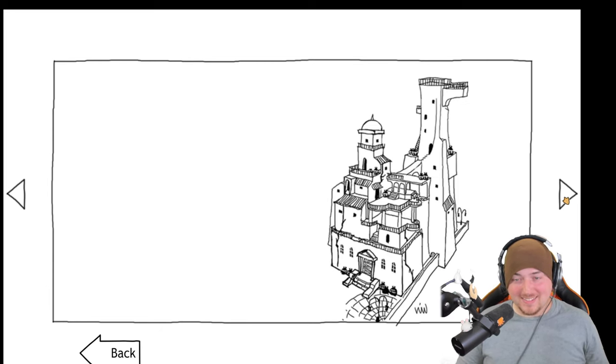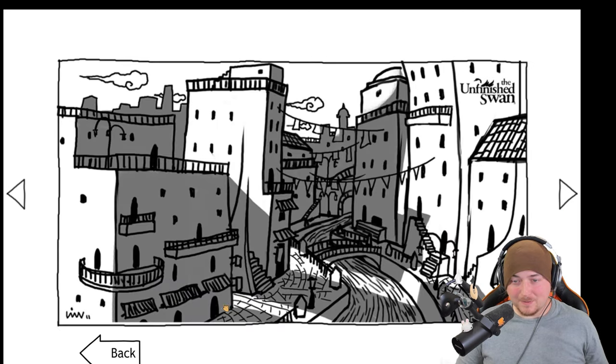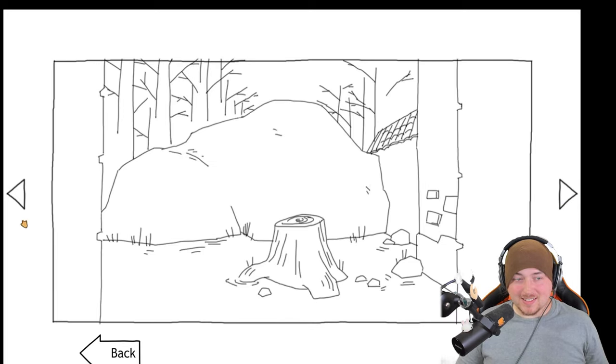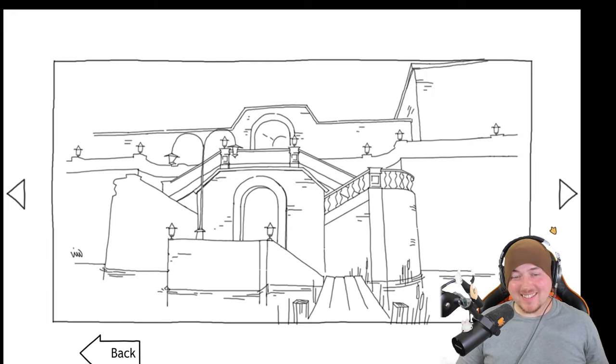I didn't even notice the ship has a mustache! Oh my god. If it actually does, it might not be in the game — that might just be concept art. This reminds me a lot of Escher, like M.C. Escher. Yeah, we were in that place. They recreated it really closely. That's so cool. I love seeing concept art after experiencing a game to see where it all spawned.